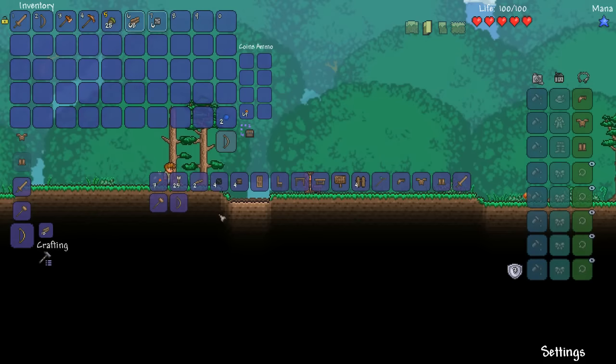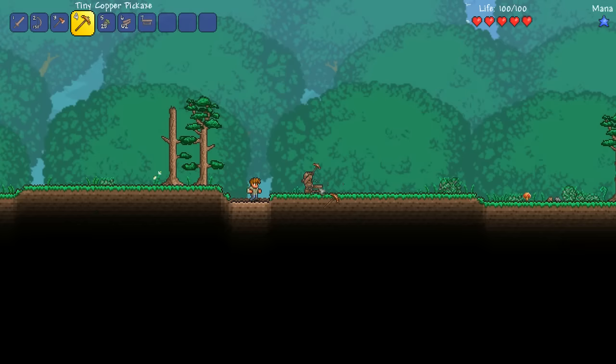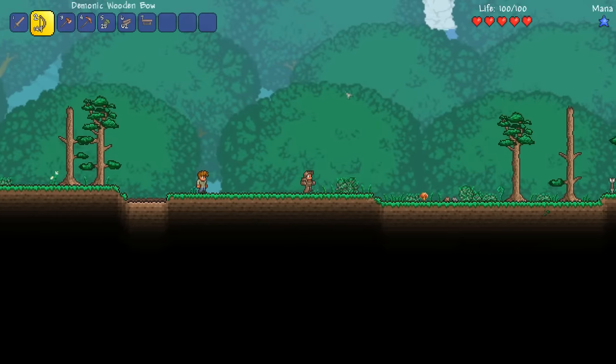Alright, let's get rid of that. I mined some stones so we can actually make some arrows for it. Now we are ready — favourite all that and we're off.